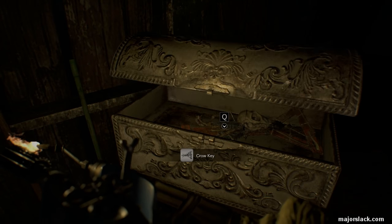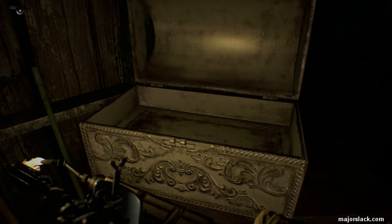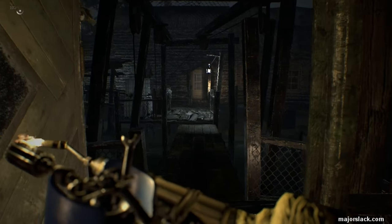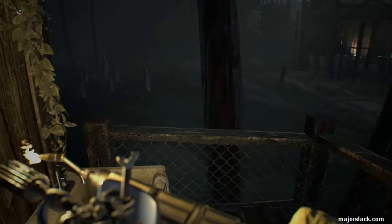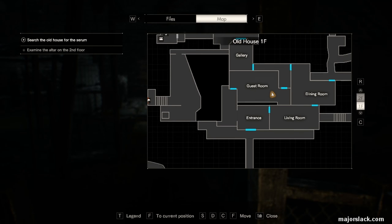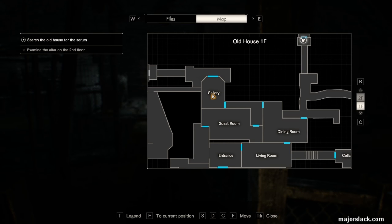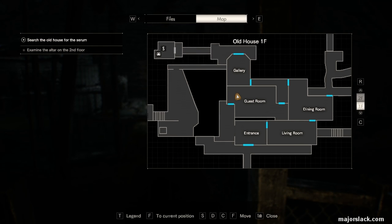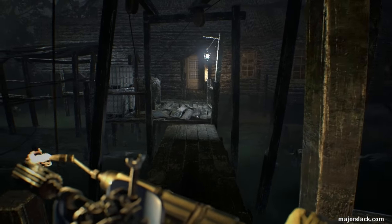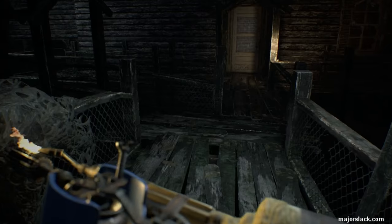And the pièce de résistance — the croquis. Now we can get in that door right here. The safe house is on the way so let's drop out there, because my spidey sense is tingling and I smell a boss fight.